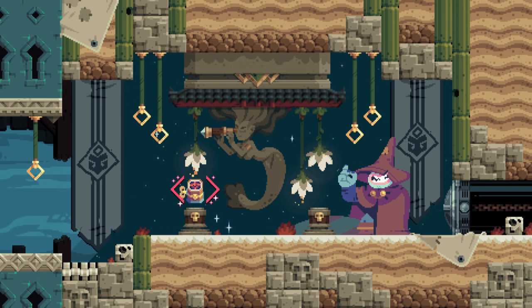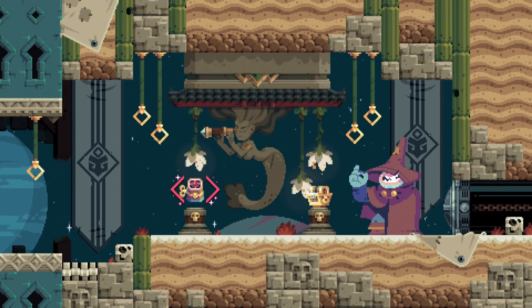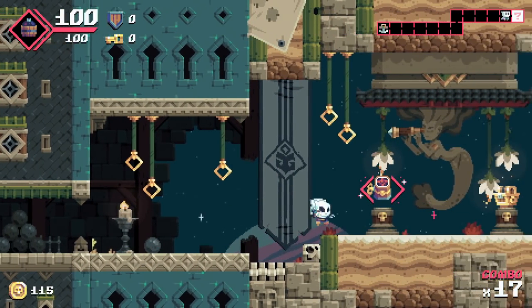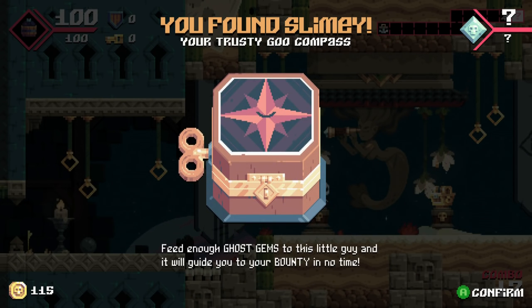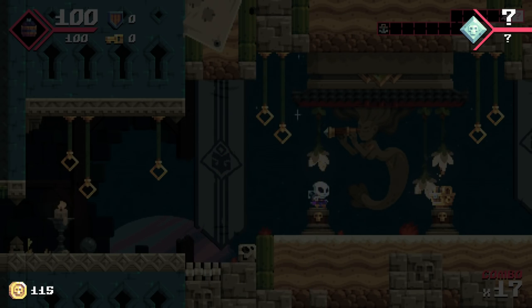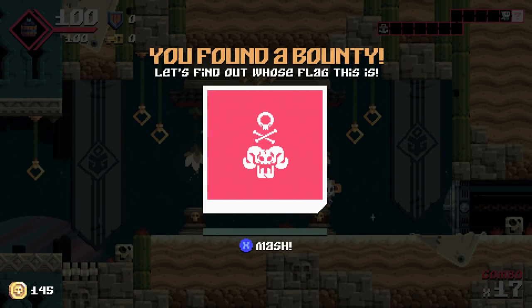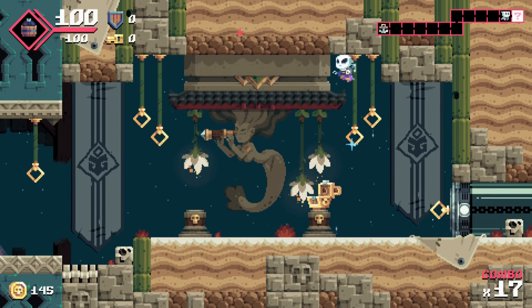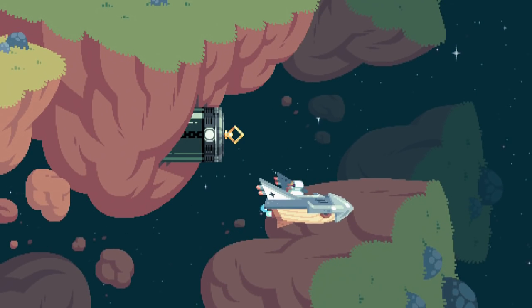Snapping your fingers seems to work well for me. We get a treasure chest — hell yeah! We'll grab the compass as well. You found Slimy, your trusty goo compass. Feed enough ghost gems to this little guy and it'll guide you to your bounty in no time. We got ourselves a bounty right here — now on the trail of Bad Billy Bullseye, unblinking leader of the Hardhorn Clan. It's going to go into detail about these systems pretty soon.